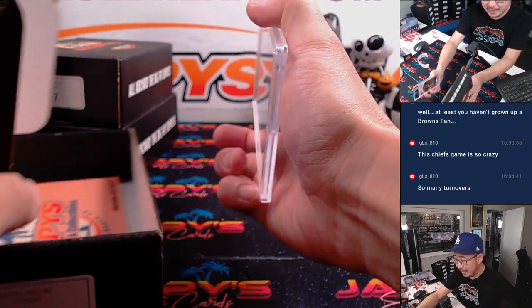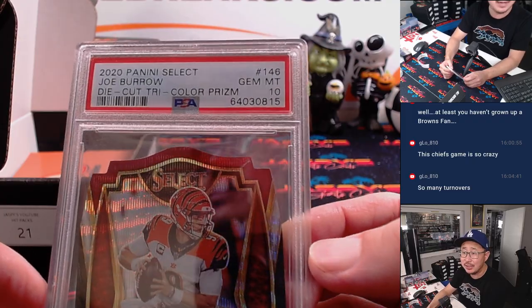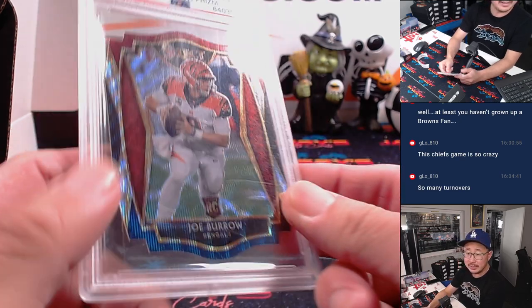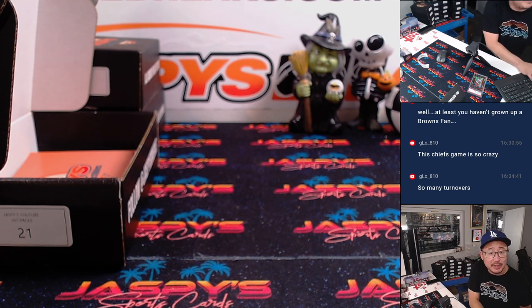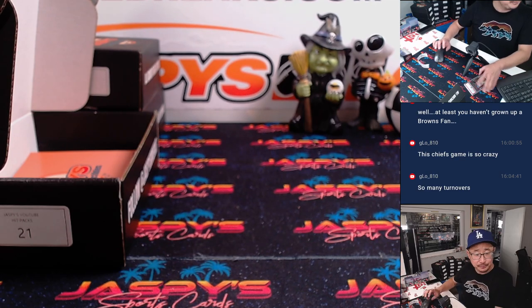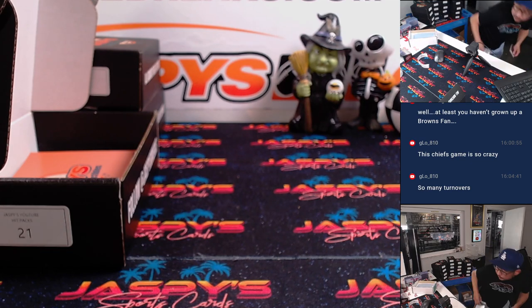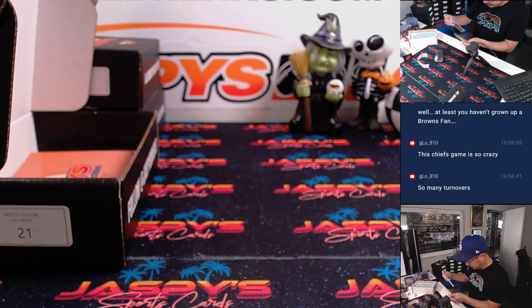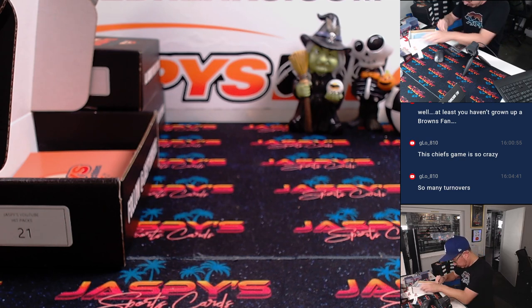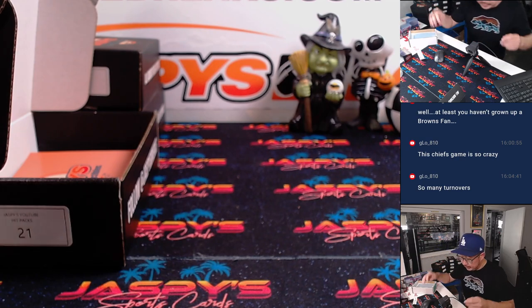We're going to start with a graded card. Box twenty-one — it's Joe Burrow. Nice die cut, rookie die cut. From 2020 Select, PSA 10, Tri-Color. Some good-looking stuff here. Joe Burrow — I think the Bengals want it. It's also a good excuse to see what some of these players have done today. Joe Burrow had a decent day, beating the Browns 21-14 — a couple touchdowns, 181 yards, no interceptions. Nice, good start, Alan. You can follow us at Jaspi's Breaks right there as well.